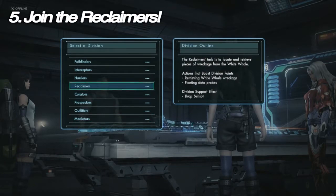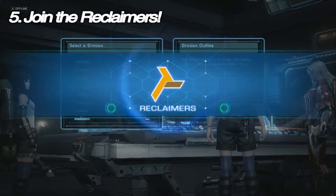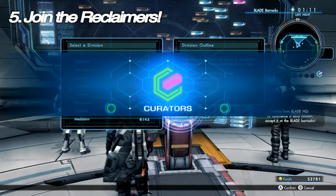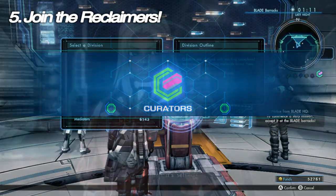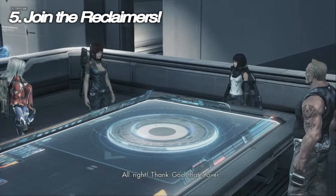Tip number five: join the Reclaimers. I feel the Reclaimers are possibly the best starting blade division. Opinions vary, but the boosted drop rate from being a Reclaimer is a nice bonus to have starting out. Alternatively, the Curators division is a great choice too for leveling your blade level quickly by gathering collectibles in the field.